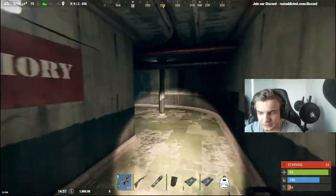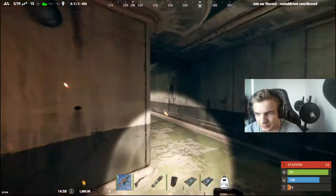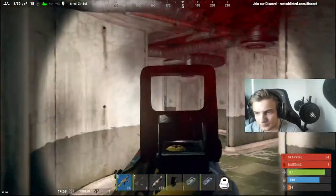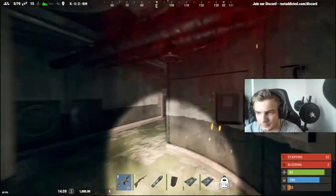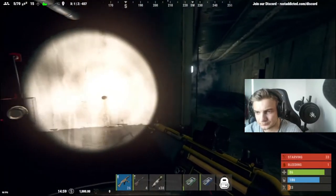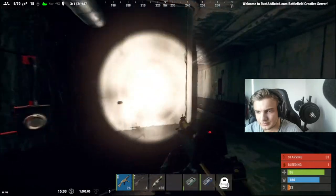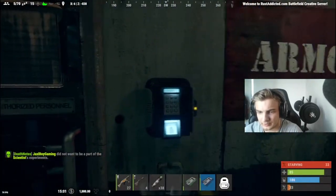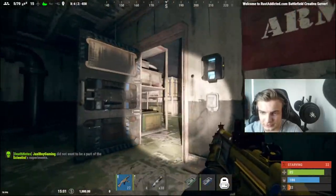In here there are two scientists — that area is for the other fuse — we are just going to kill the two scientists. Over here, you tap on the blue door and in here there are also scientists, just kill them.